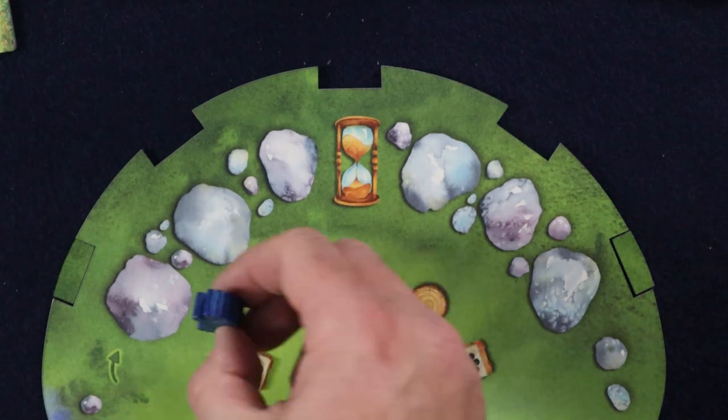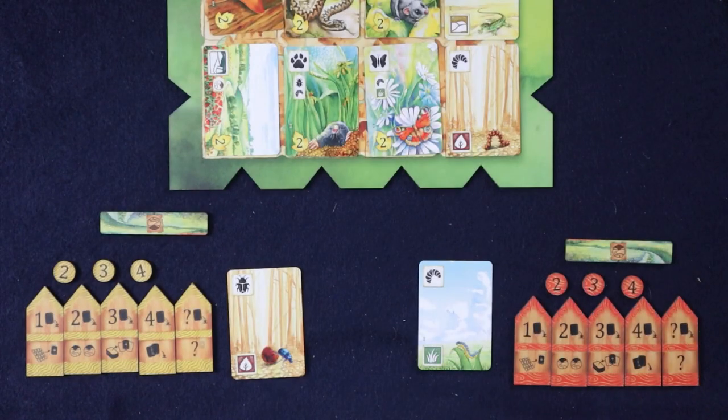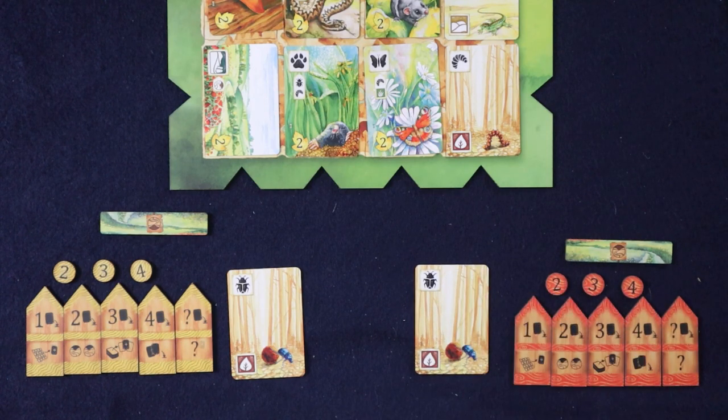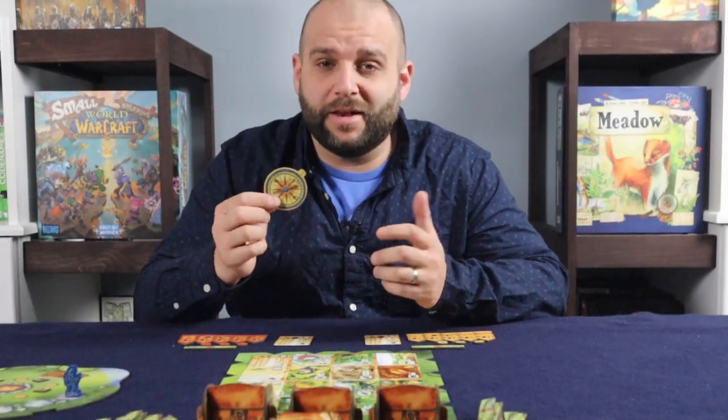Place the round marker on the first rock space of the round track. Each player will then choose a color and take the following components: five path tokens matching the color the player chose, three bonus tokens, a road token, and a two-sided starting ground card. The player that was last stung by a bee receives the first player token and starts the game.